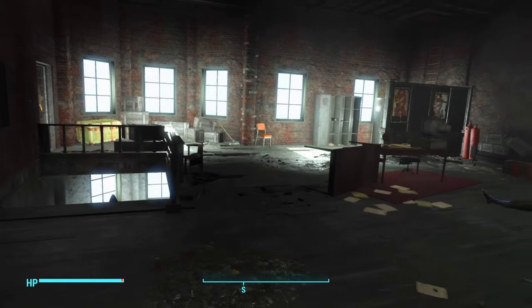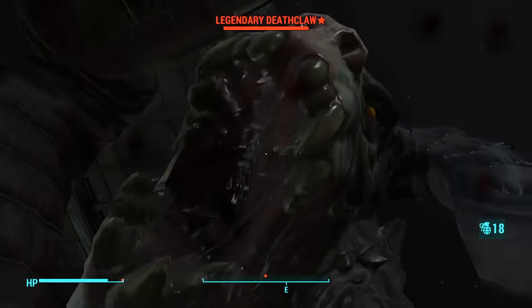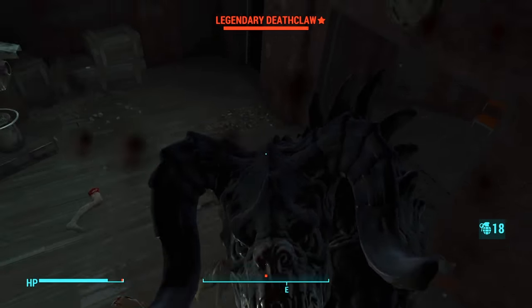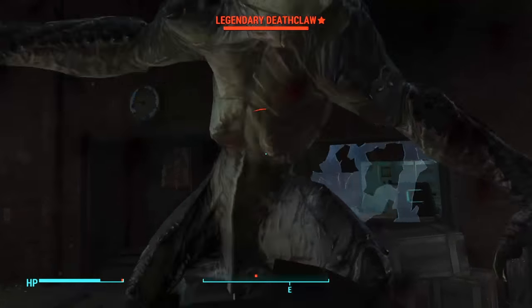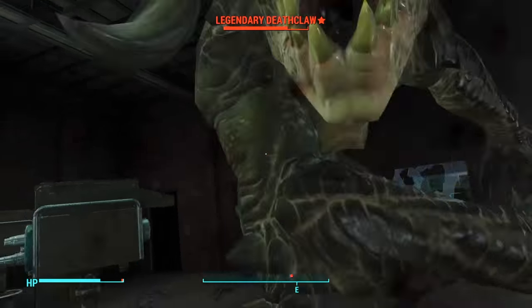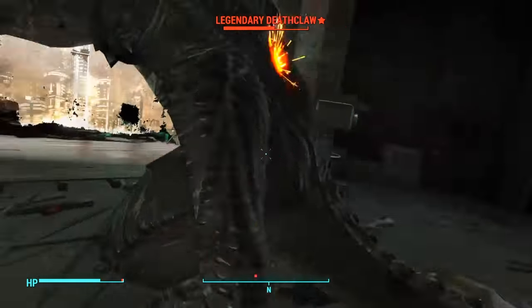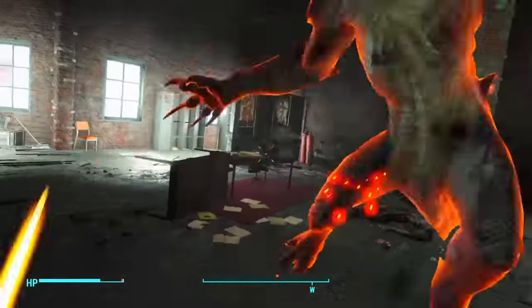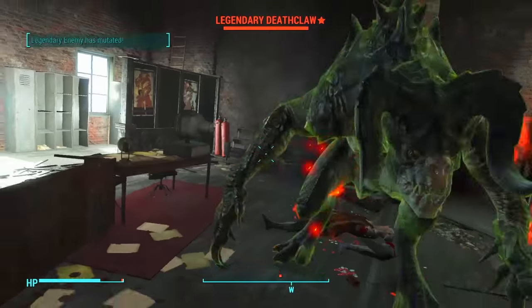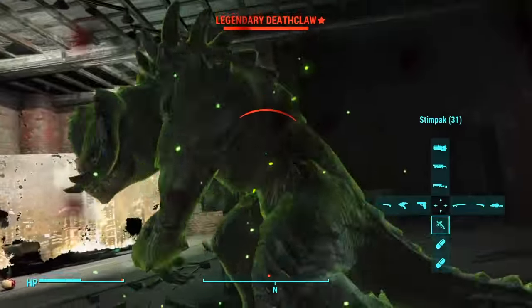We're going to try this out — indoors Deathclaw action, guys. Now obviously it's going to be a little powerful. It's like a lightsaber, right? So it's going to be expected. It only lets you swing it once; it doesn't let you combo swing or anything like that, which is a little weird. But as you can see, it's doing a pretty decent amount of damage to the Deathclaw.